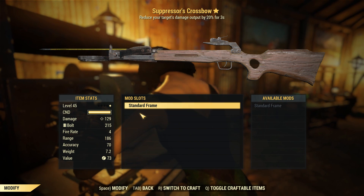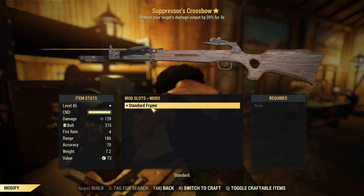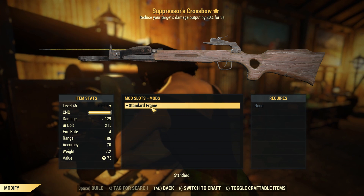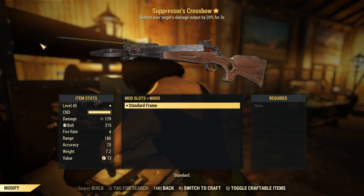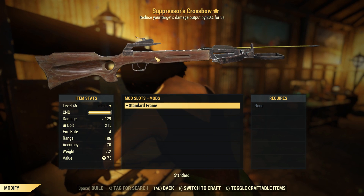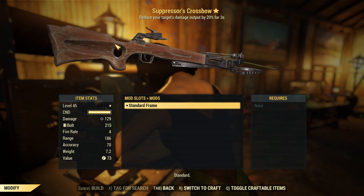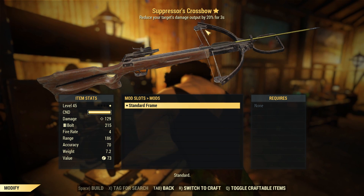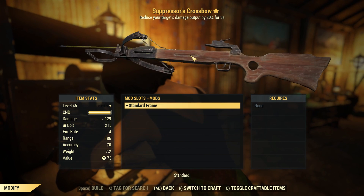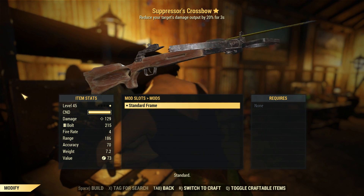The customization of this weapon is as follows. There's only a standard frame. I've looked this up on the internet — there might be a prime Scorch Killer frame for this which will increase your damage, but I haven't come across any of those things just yet. Perhaps I need to farm some Scorch Beast to find that out. Unfortunately, there's no upgrades like optics, and the optics on this are really terrible. There's no upgrades for the string or anything, no upgrades for the frame to make it plastic and tactical like the hunting rifle marksman stock. Yeah, that's basically what you get.